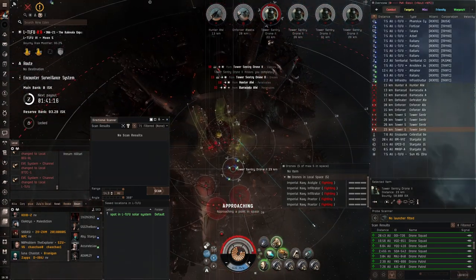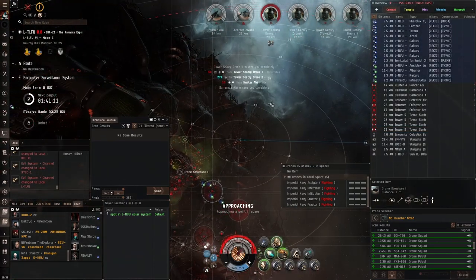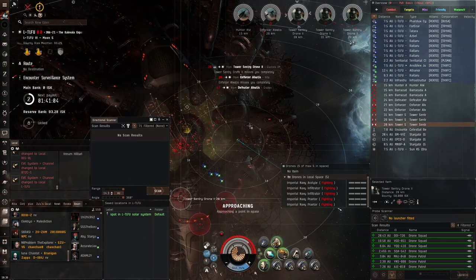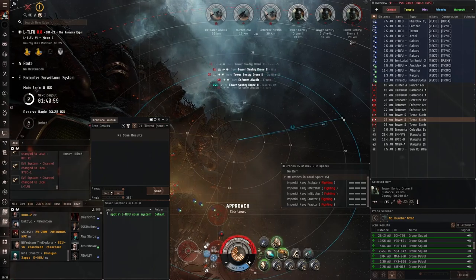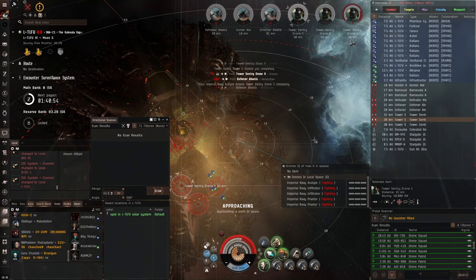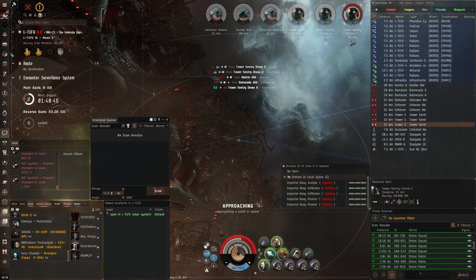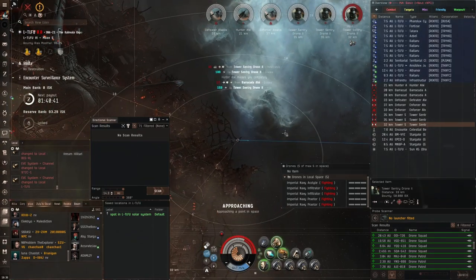Once you clear those towers, the entire rest of the site is pretty much AFK-able. All you have to do is orbit this structure at 500 to 1,000 meters — 500 usually works for me, but orbit at whatever you feel most comfortable with. That's basically how you AFK this site with a Vexor doing drone squads.